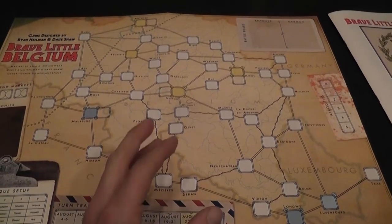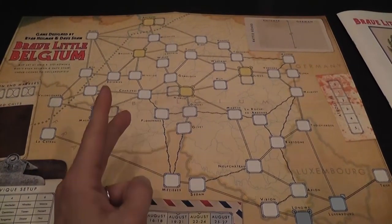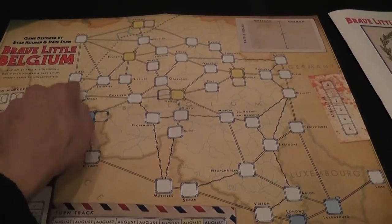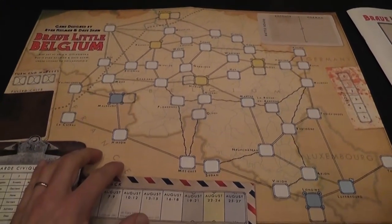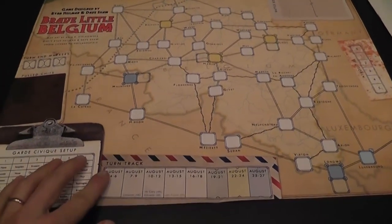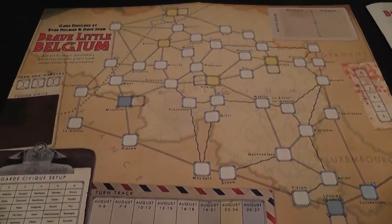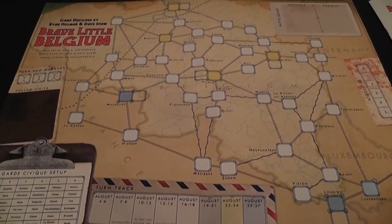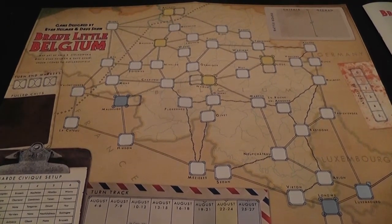There are several special locations on the map that are fortresses, and the German player needs to destroy two of them. Also the German player needs to place an infantry unit past this dotted line here. If the German player manages to place an infantry unit there and destroy two specific fortresses before the game is over, then the German player wins. Otherwise the allied player wins, and what the allied player is trying to do is delay the advance of the German player as much as possible.